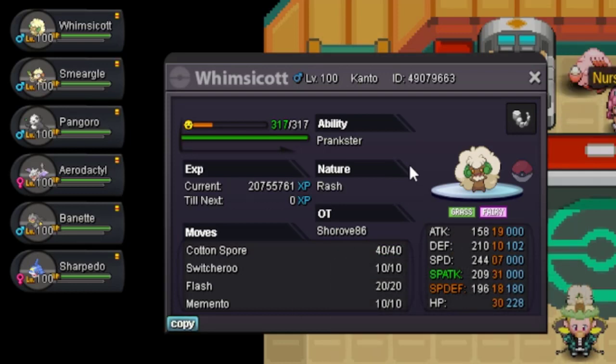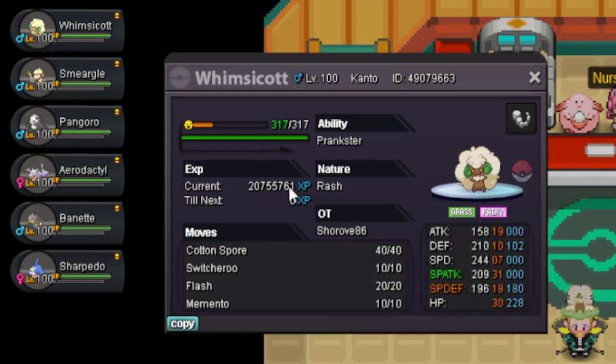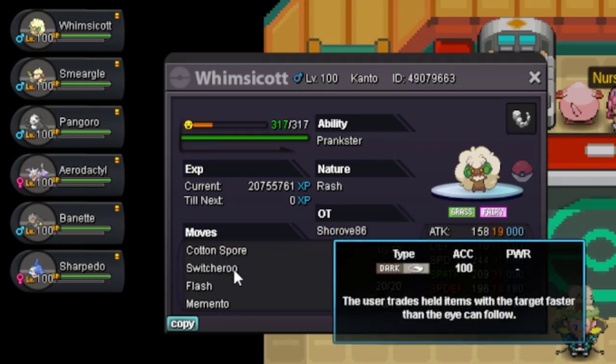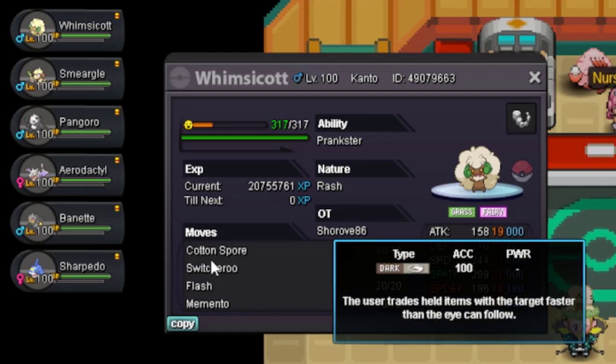Against mega Pokemon, we can't Switcheroo because mega stones can't be switched, so we use Cotton Spore to lower their speed. If you survive any move, you can Cotton Spore to lower their speed more, or just use Memento to die and lower their Attack and Special Attack. Usually all Pokemon get their speed lowered, so it's fine to just Cotton Spore once or Memento on most Pokemon.